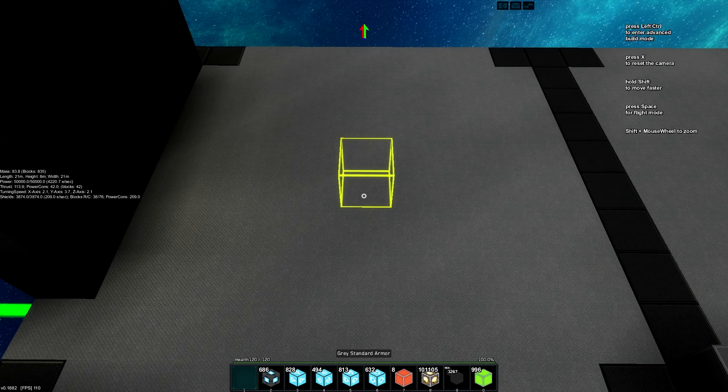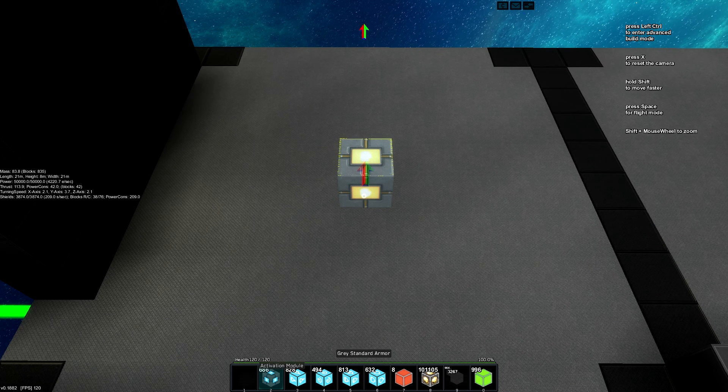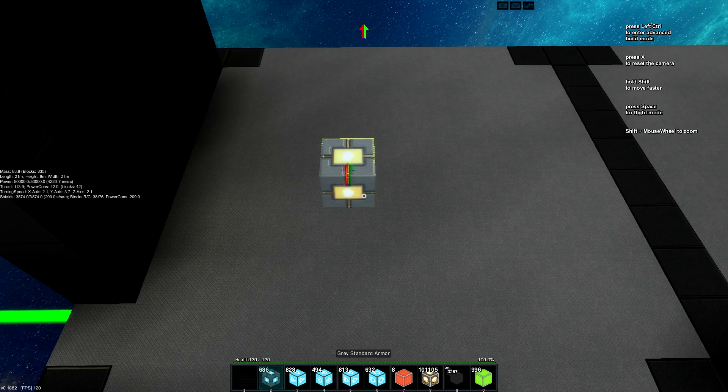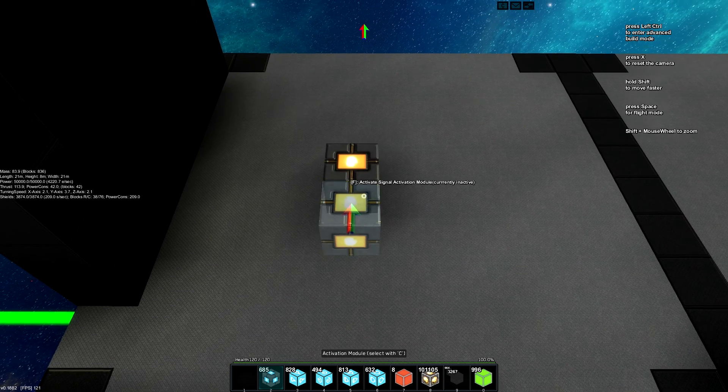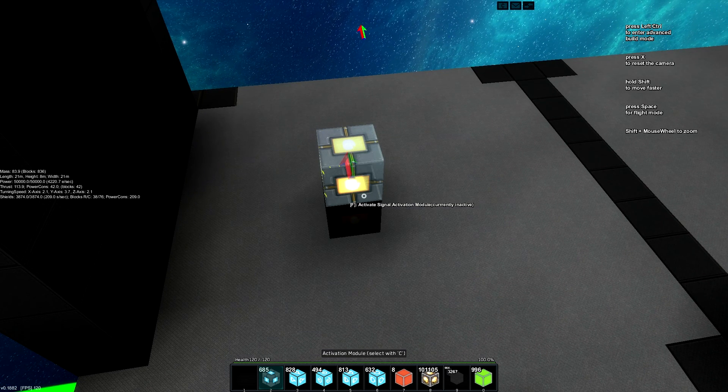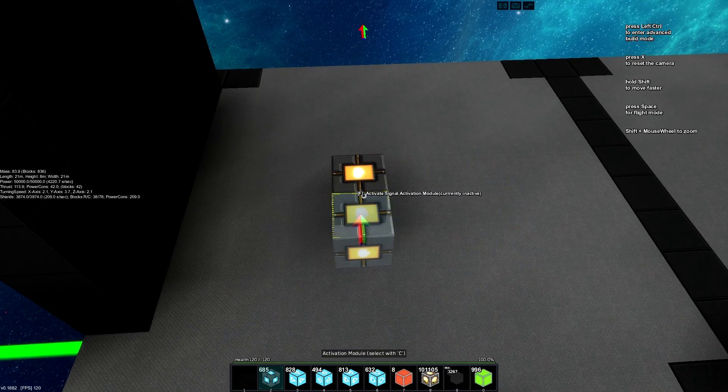Now this circuit is actually fairly easy to build. In fact, I've pretty much already showed you how to build it. Back in Episode 2 when I was covering pulse limiters, this is nothing more than what I called a dual-state pulse limiter. So this will send out a low pulse every time the state is changed, so whenever this activator is toggled either way, it will send out a pulse.